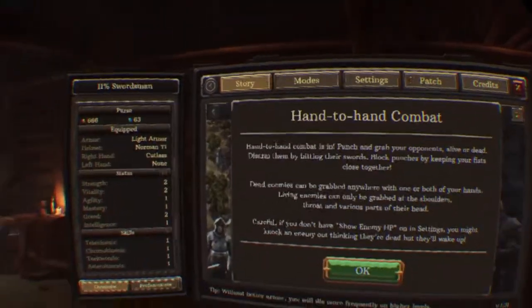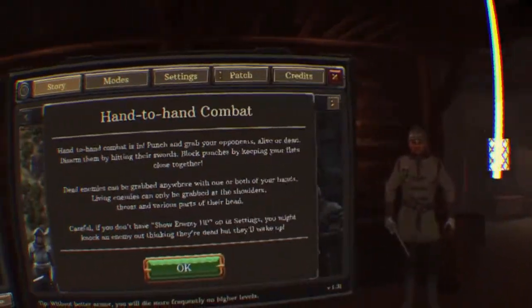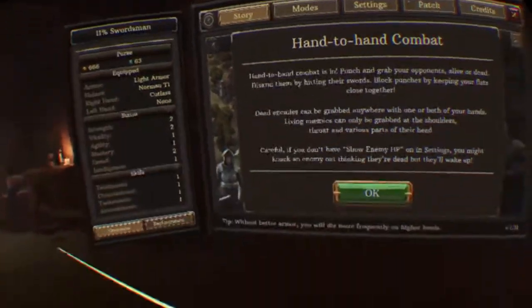Hello everybody, welcome back to another video. We are back in Swordsman VR. There have been two big updates to this game. The first one is dismemberment - you can cut their heads, arms, and legs off now.